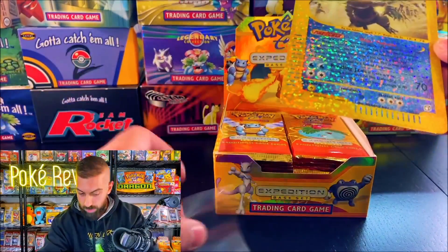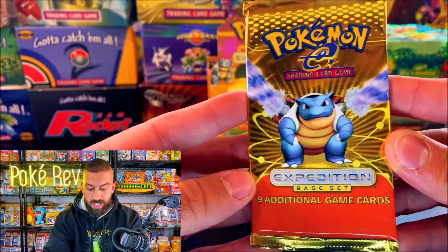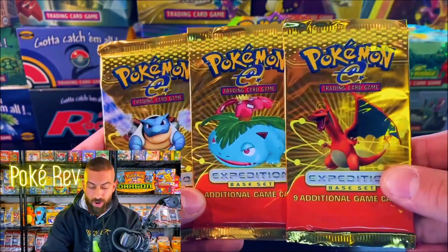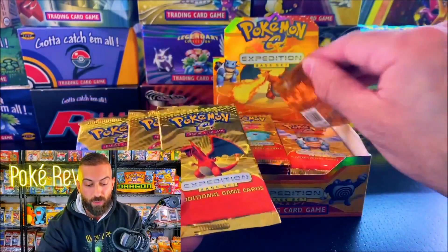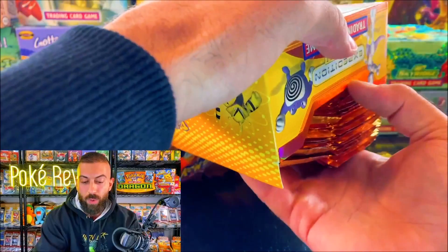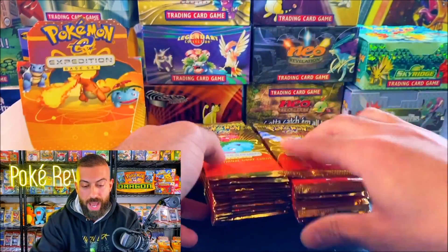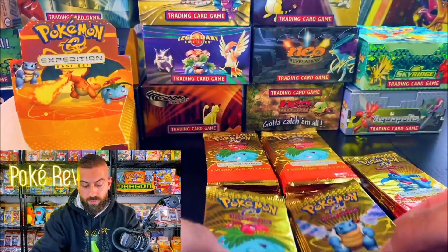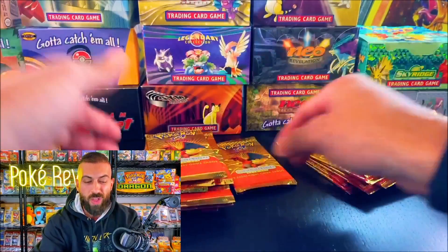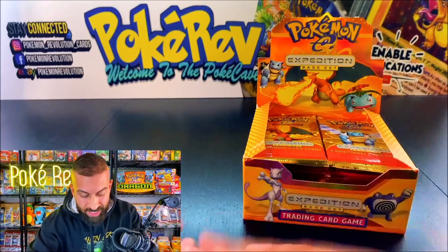Jumbo-sized sleeve for a jumbo-sized card. We're going to put that to the side and get ready. We have the Blastoise pack artwork, the Venusaur pack artwork, the OG Charizard artwork as well, and Feraligatr — a Gen 2 Pokémon starter. Which one do you guys like the best? Let me know. We're going to take out all 36 of these beautiful orange and yellowish gold packs and mix them all up very carefully, like we always do in the Poké Cave. All thanks to you guys — you're the ones making all of this possible every single day.